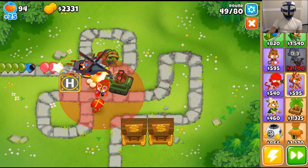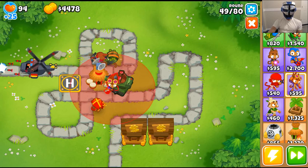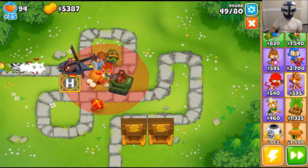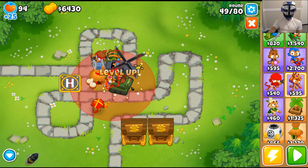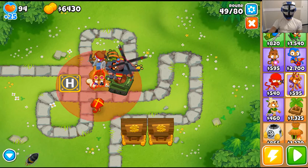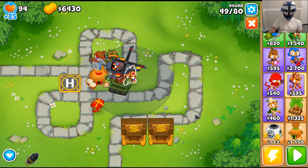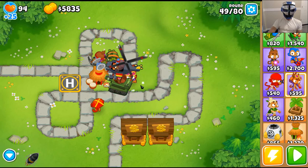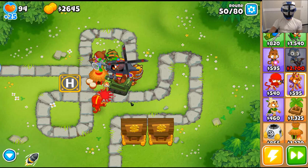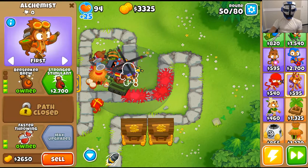I think I can put the village in here to give a boost to everybody. I can put him there and give everyone a boost still. We're going to go acid pool, faster throwing, larger potions, and stronger stimulant — that pretty much just boosts everyone and gives them a nice bonus strength.